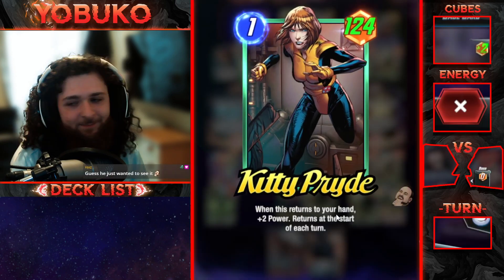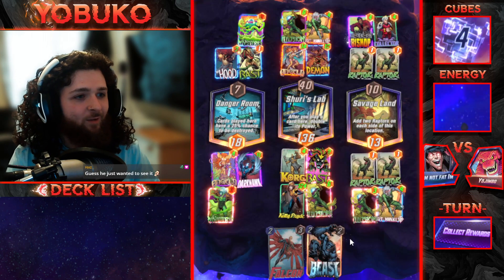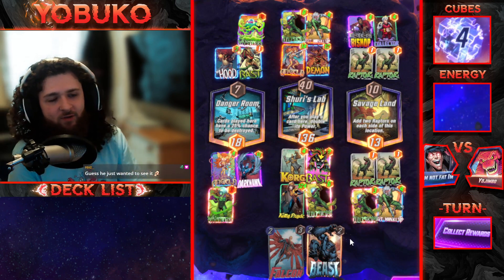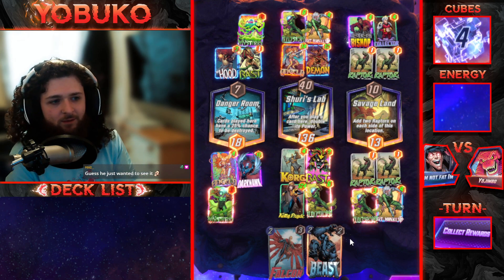Bounce is about to be disgusting. He just wanted to see it, probably. Do you know what — Shuri in a bounce deck could actually be kind of crazy. How much does Shuri cost, four? Can't you just bounce her back anyway and play her more than once with Kitty Pride? Jesus.